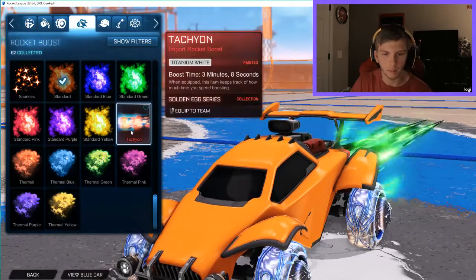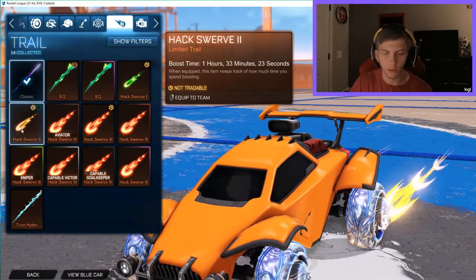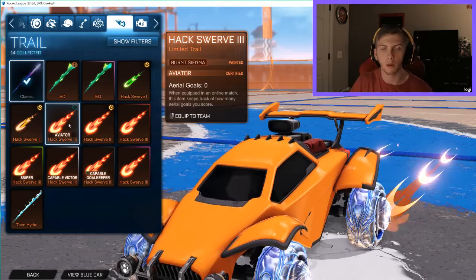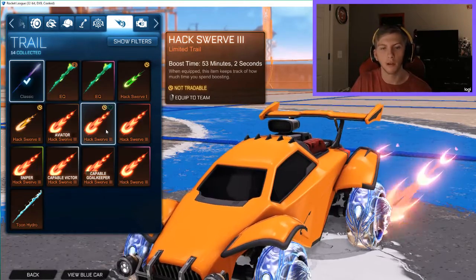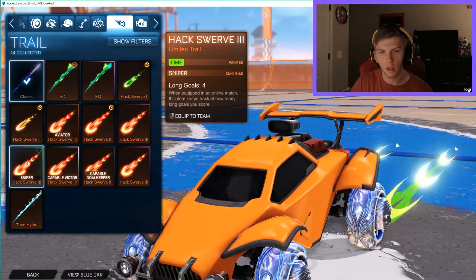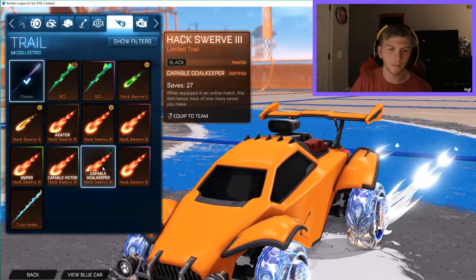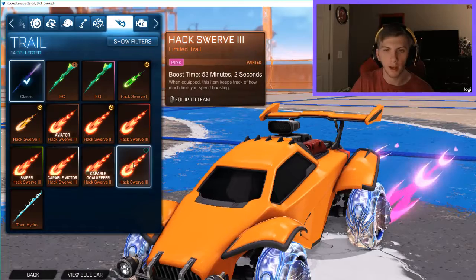Now the Hackswords. Here's what the original Hacksword looks like. I have burnt sienna, crimson, lime, titanium white, black — I love these, they look so cool — and then pink.